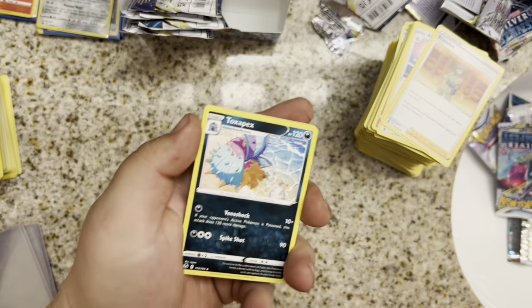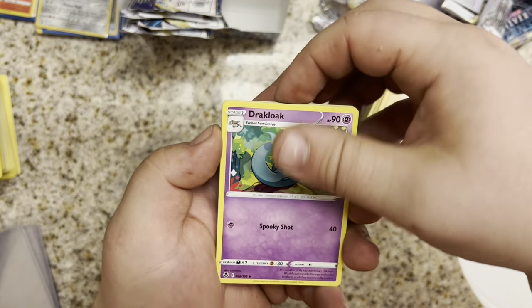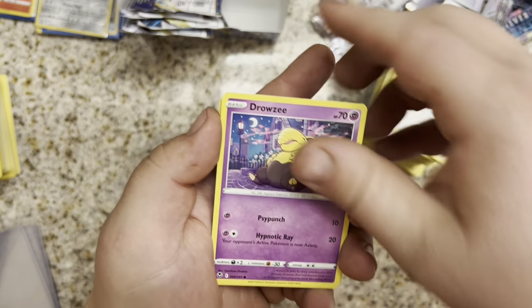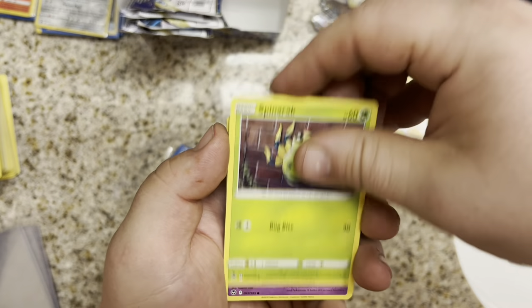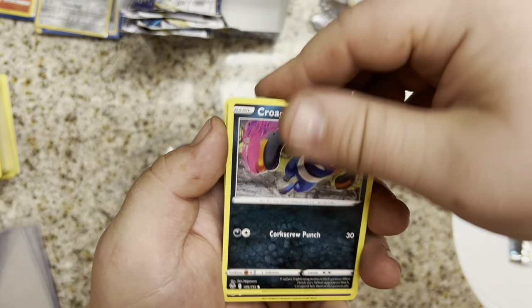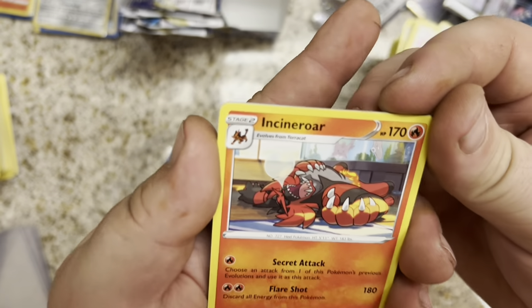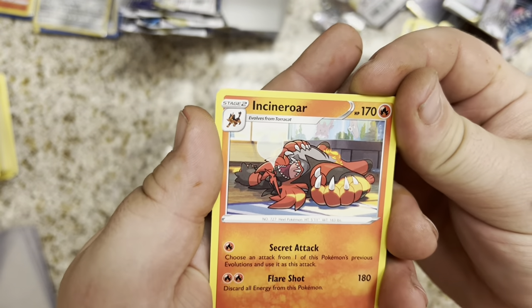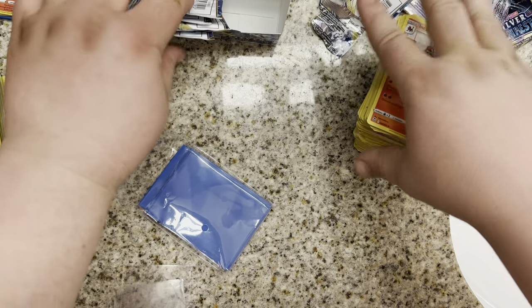Fighting Energy. We have a Togekiss, Professor Laventon, Drakalok, Bunnelby, Drowzee, Spinarak, Ralts, Croagunk, Meowstic, and an Incineroar. It's our first Incineroar, I'm pretty sure. Non-Halo. 4 packs left.